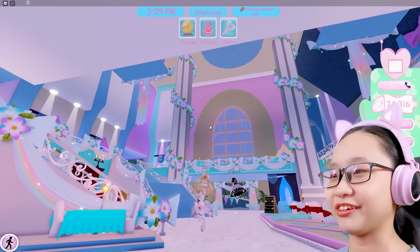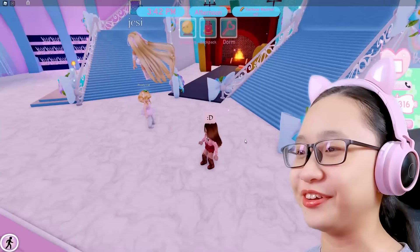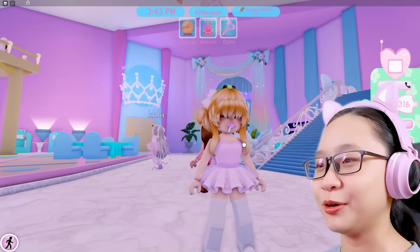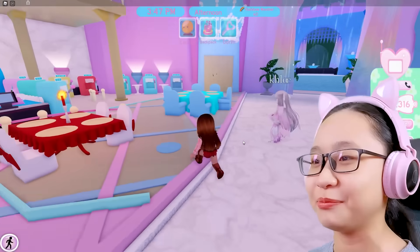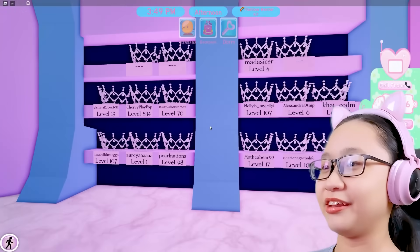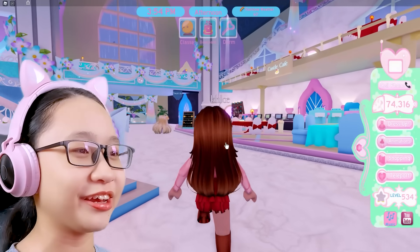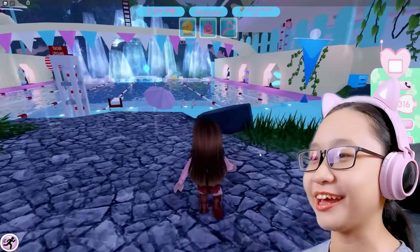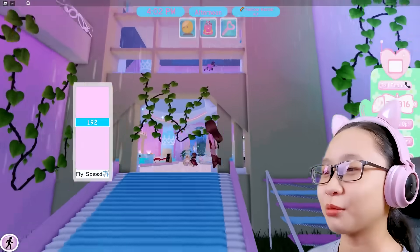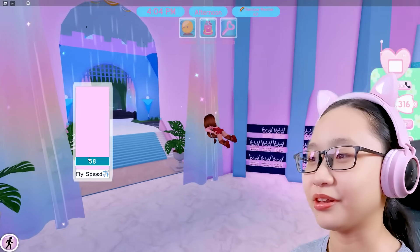This school doesn't look anything like a school — it looks more like a castle. That's why it's called Royal High School. Oh, there's people here. Hello! Why are you dancing? Why do you have a knife? Please don't kill me. This is everyone's level. Who has the highest level? Oh, I have the highest level! I feel like a god here. I don't know what to do because school just ended. Let's just explore. I'm flying too fast, let me slow it down.